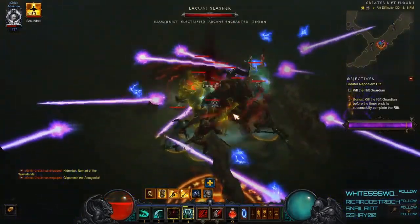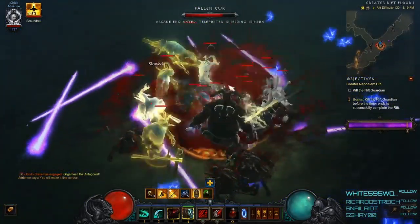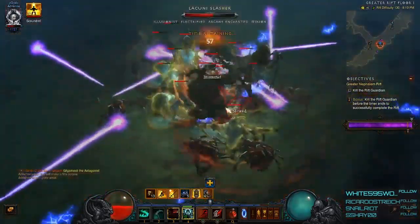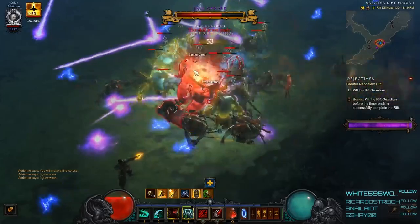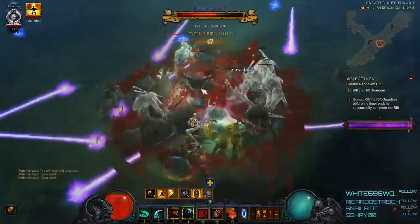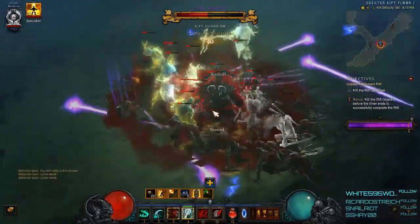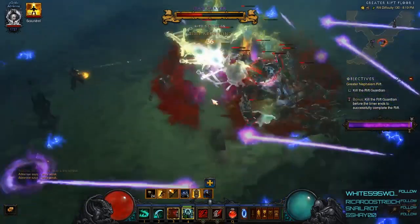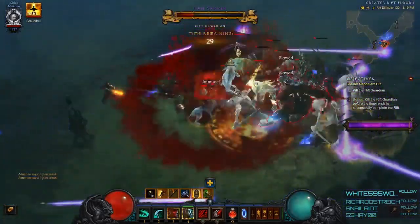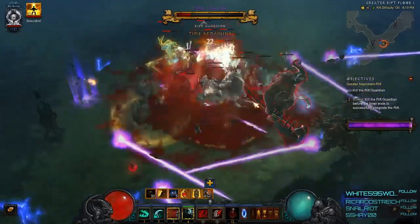For pushing, historically with this build we don't usually engage single target Rift Guardians — we want Rift Guardians with lots of little mobs, one to two pylon spawns with one being a power pylon, and elites spawned from our emanated Nemesis Bracer with the illusionist elite affix, so they spawn even more healthy minions that count towards our Bloodtide Blade multiplier. Perhaps changes to the Funerary Pick placing a more single target focus will allow us to clear single target Rift Guardians more readily, but density is still king.